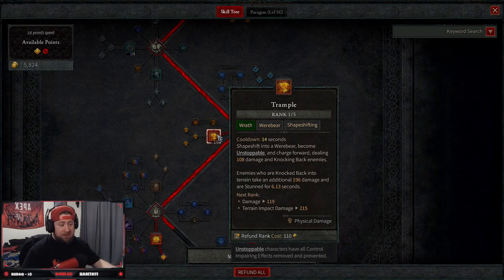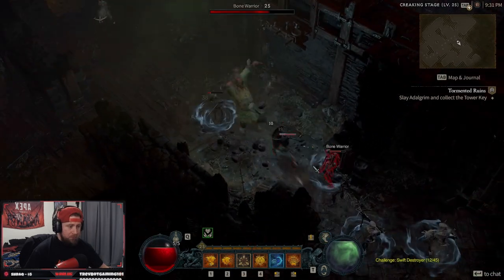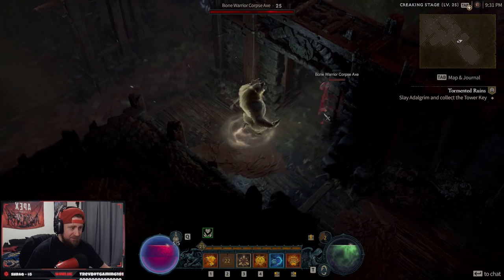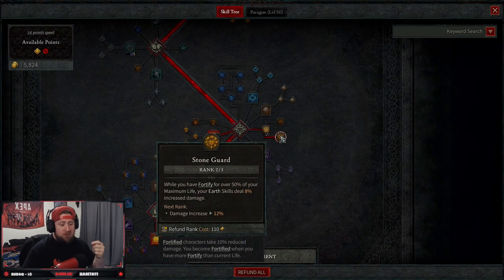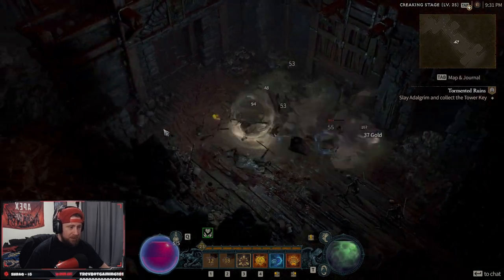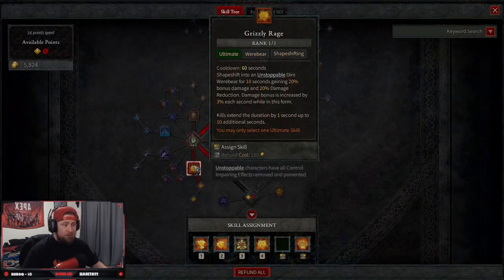We have one point in Trample — this is just movement to get around. Then we have three points in Crushing Earth: earth skills deal 15% increased damage to slowed, stunned, immobilized, or knocked back enemies. Then we have two points in Stone Guard — while we're fortified over 50% of our max life, earth skills deal 8% increased damage.